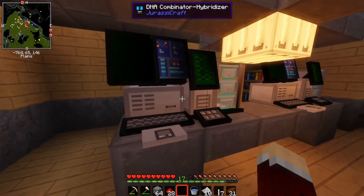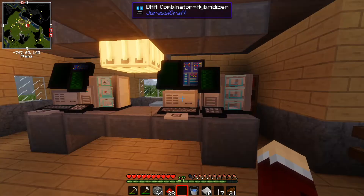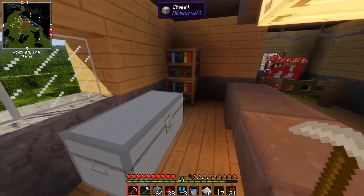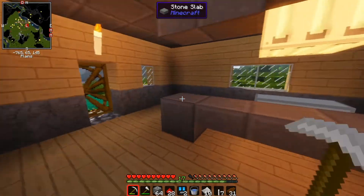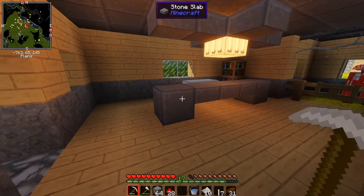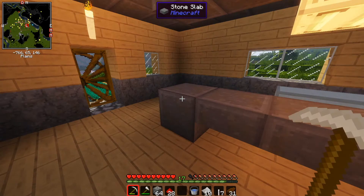Okay, so what do we got here? Sequencer, DNA Sequencer, DNA Combinator Hybridizer — two of each. So there's a random assortment of laboratory machines along here in each of these. We were a little bit unlucky to get only two different things, but those will help us anyway, because those are two things that we're definitely gonna need and we don't have to build them now.